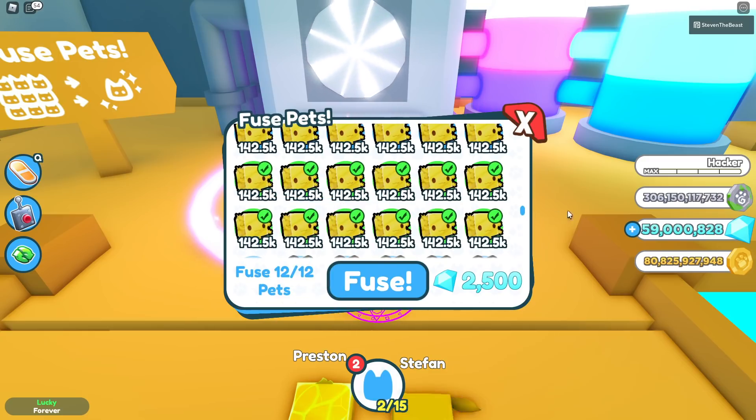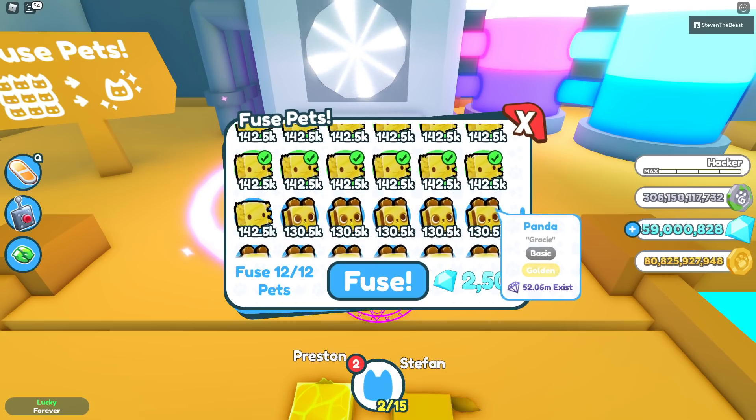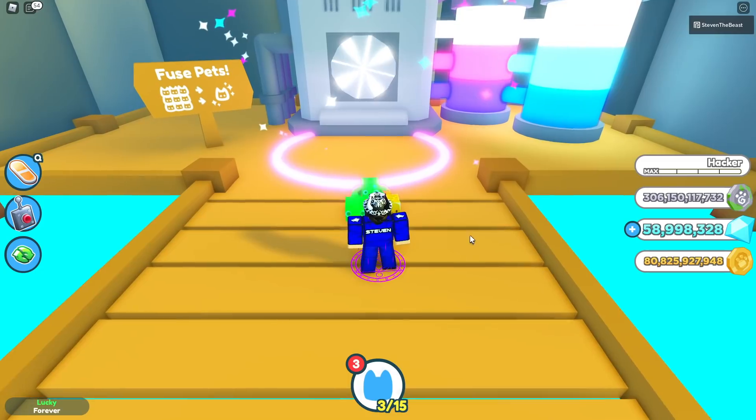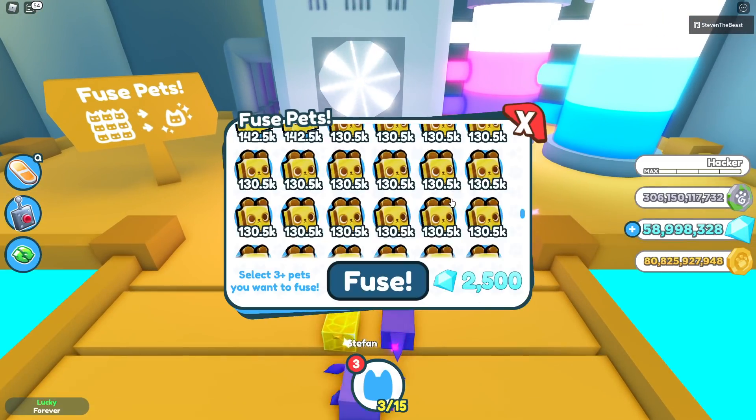So if you use 12 golden axolotl, it has around a 75% chance of getting you a golden hell pet. If you fuse like that — we got a rainbow, it's all good. Let's try that one more time.